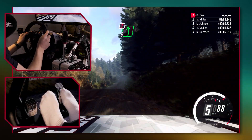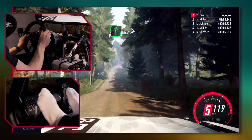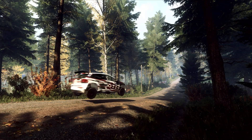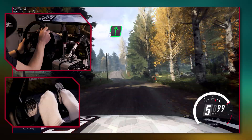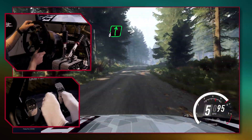Jumps are where the car leaves the ground over a sharp crest. The aim is for the car to fly straight and level in the air and land level too. Where the engine is placed on the car can affect how it flies — for example, front engine cars tend to nosedive whereas rear engine cars fly more level.